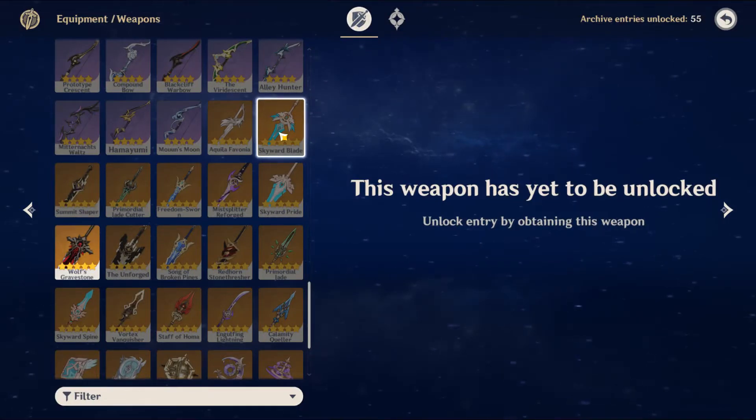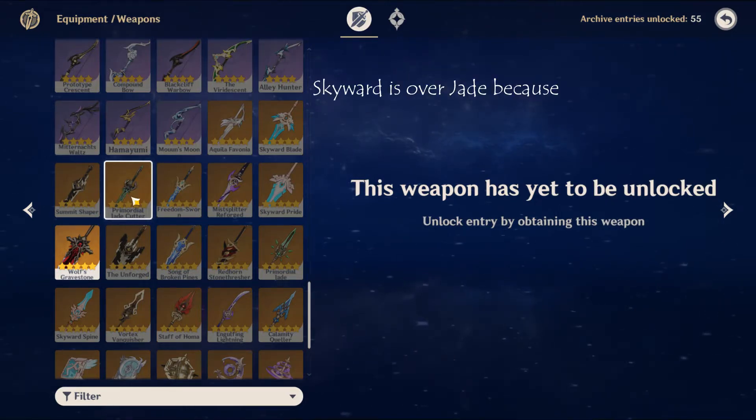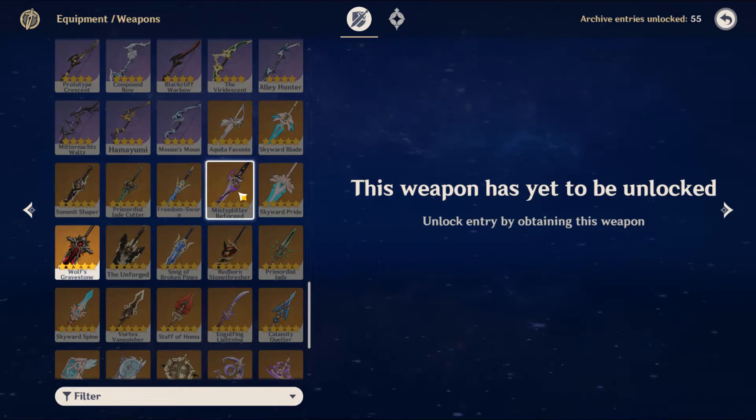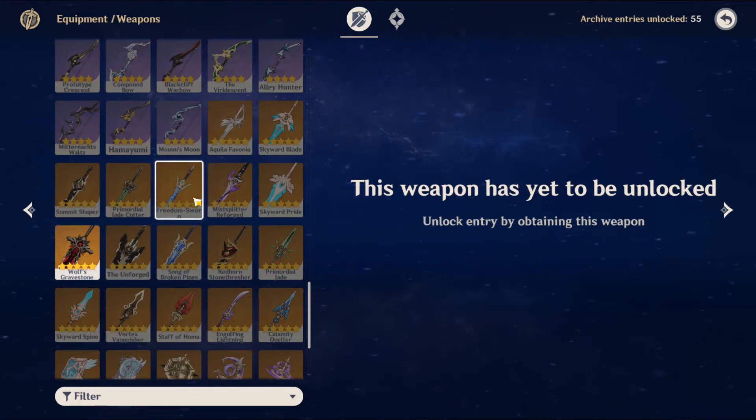For your 5-star Sub-DPS options, the best one is the Skyward Blade, because you're going to be off-field, not getting as many particles as an on-field DPS, so that energy recharge is very helpful. Number 2 is Primordial Jade Cutter. It all depends on how much energy recharge you have, but overall I would say Skyward Blade, then Primordial Jade Cutter. It's kind of a waste to use Mist Splitter Reforged on a Sub-DPS Lumine, but it would be 3rd. Then Summit Shaper — it's better than Aquila Favonia — and Freedom Sword is still awful.